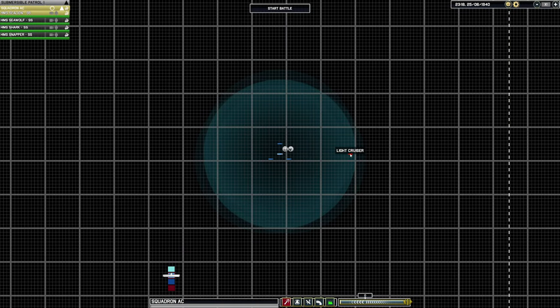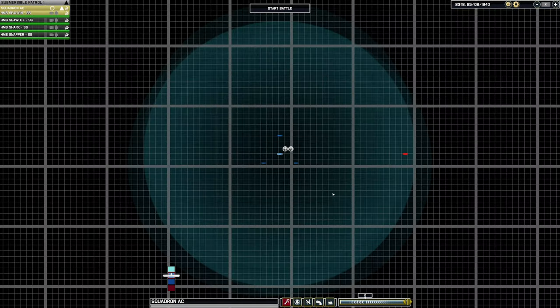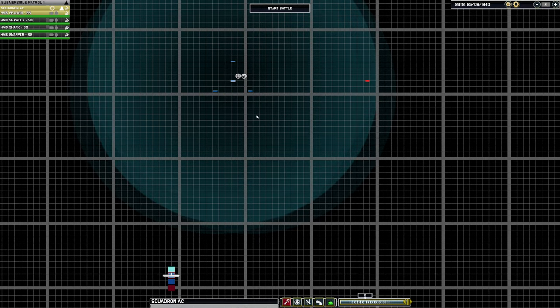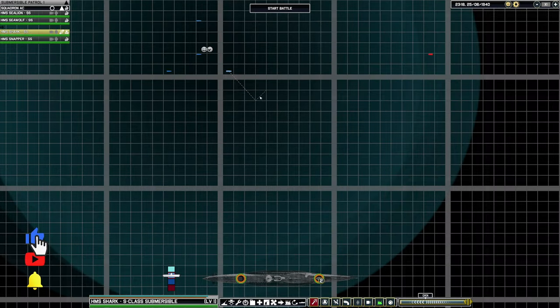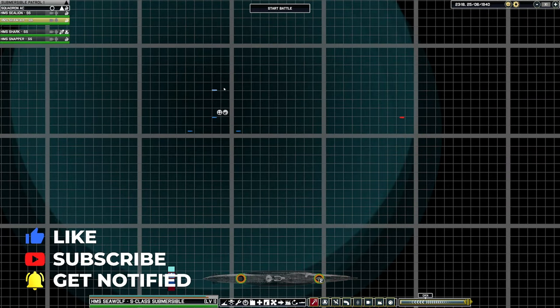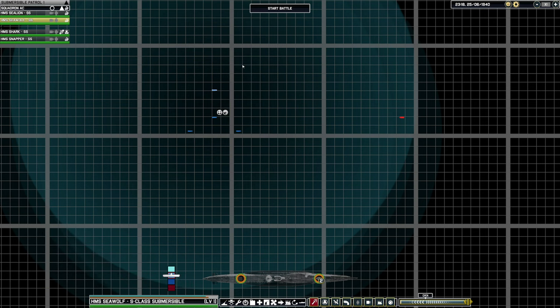We have smooth seas. So there's the enemy, and we've got four ships here. What I want is for you to go to the side. I'm just wondering at what point do I tell them to submerge. Do I say, submerge now?